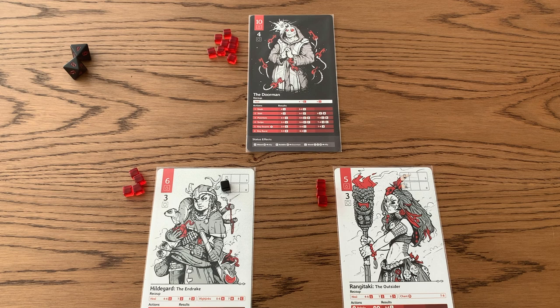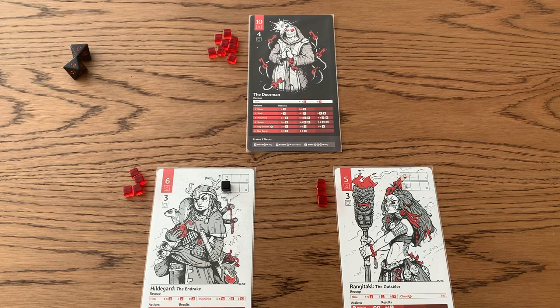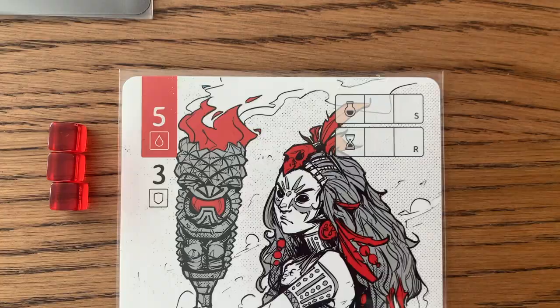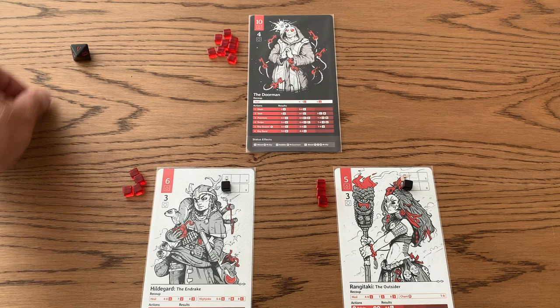If I had rolled a two, normally a two wouldn't give me anything for recoup. But in this case, since I'm resting, I always get a plus one bonus unless I roll a one. So now that Hildegard is set up with her additional hit points and she has a rest meter of one, let's pretend that I want Rangitake to rest as well. So I'm going to place my rest token there and roll.